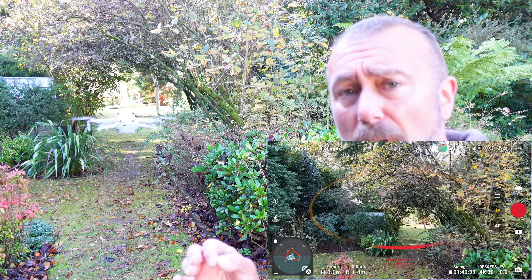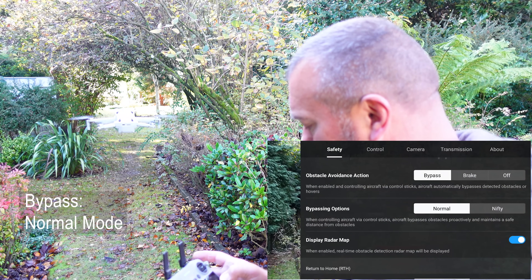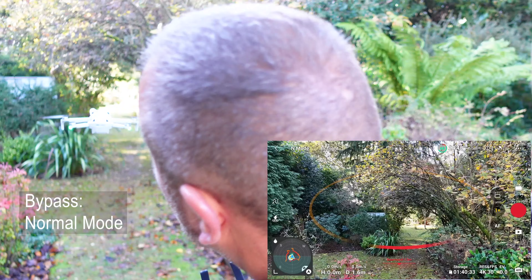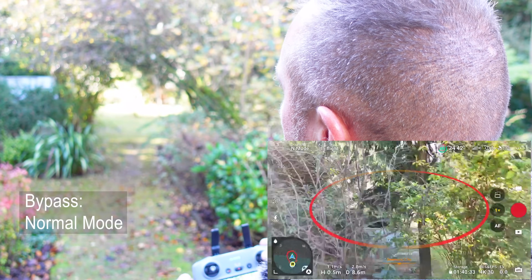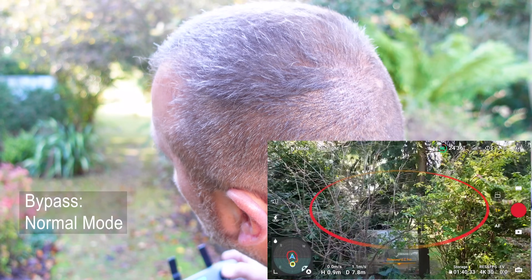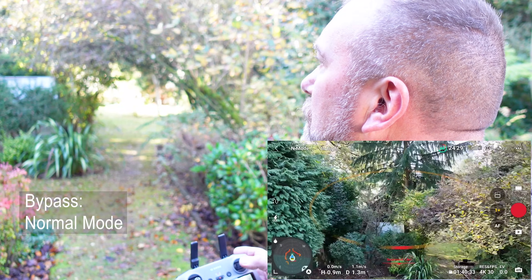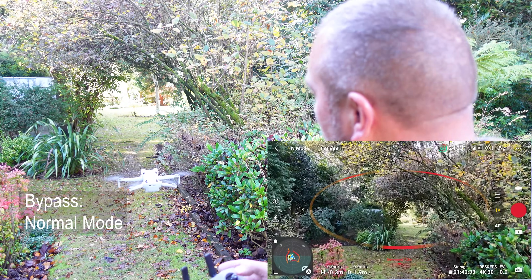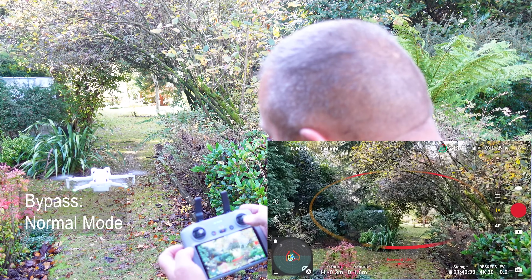Up in the air — first of all we'll try bypass mode in normal mode, so we're in bypass, we're in normal mode. Let's see how it gets on, just using the right stick. He's got lost again, he's going to go to a dead end, so let's just come back. As before, I had zero expectations of him being able to do this — I wasn't able to do it last week and had to end up turning it all off and flying manually. So one more go in normal mode.